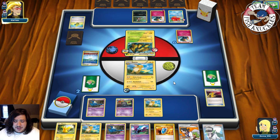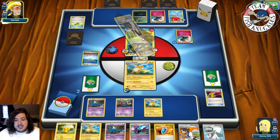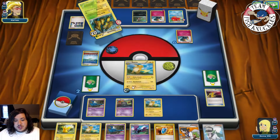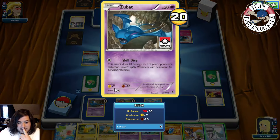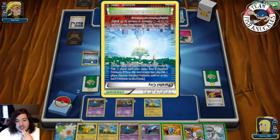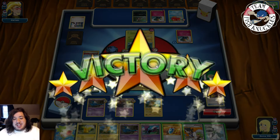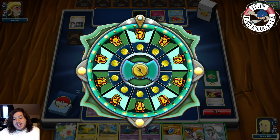I'm feeling confident because Galvantula is stuck in the active spot thanks to Beedrill — tools have no effect so it can't retreat with Float Stone. He attached a Fairy Energy but takes a Galvantula. He uses Double Thread, hitting two Pokemon for weakness — doing 60 knocking out the Zubat. I do 30, 20, and 10. We're resistant due to Parallel City on his side doing minus damage — so we did NOT take a knockout because of Parallel City.